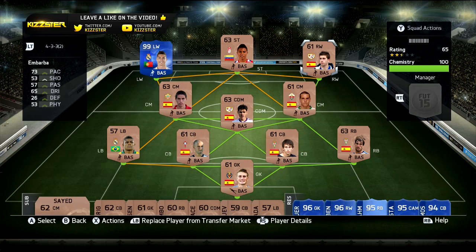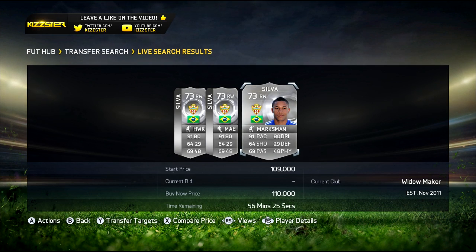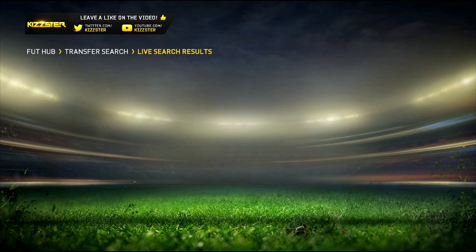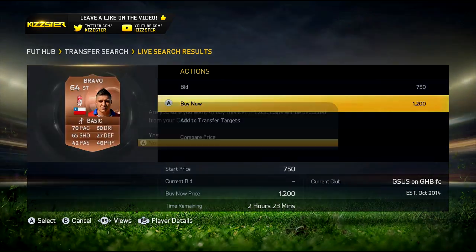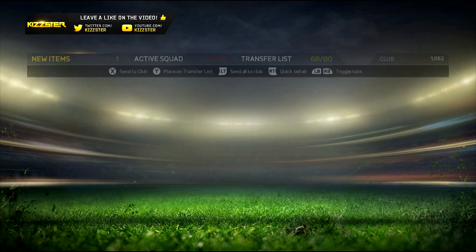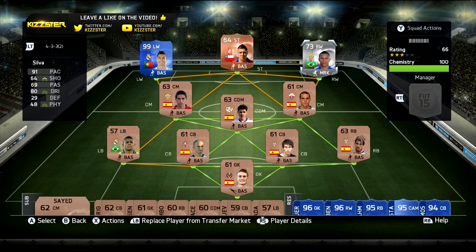We have four upgrades to choose from. I'm going to use three upgrades on the right winger to get a silver right winger. I'm buying this silver right winger — he has five-star skill moves and great pace. That's three upgrades for him. The last upgrade goes on a rare striker from La Liga BBVA.